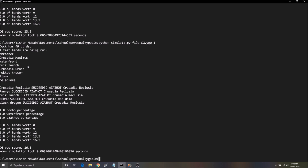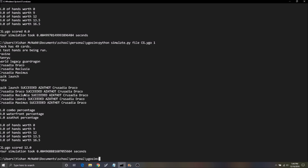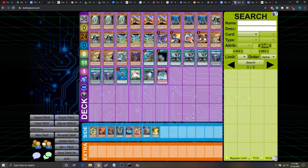Here's another hand: we succeeded Azathot using Crusadia Reclosure. We have a Ranryu and a Quick Launch, which lets us summon two level fours and make an Azathot. Here's another hand where we fail — this deck kind of sucks. Our simulation is able to tell us these things. Another hand: succeeded Azathot and found Kyoto Waterfront. But looking at it more carefully, we don't see any Waterfronts in our top eight cards or opening hand. I have accounted for searching the Red-Eyes Darkness Metal Dragon and the Draco and such.